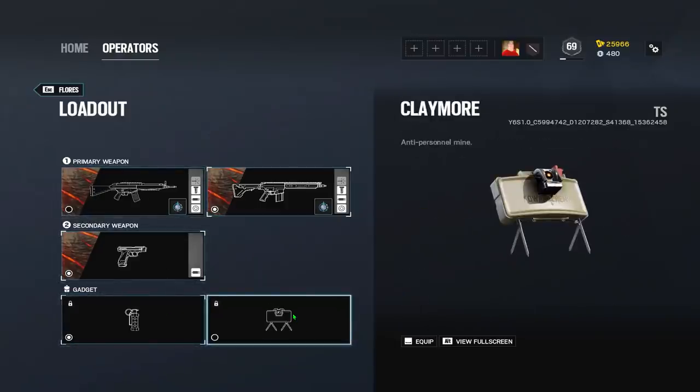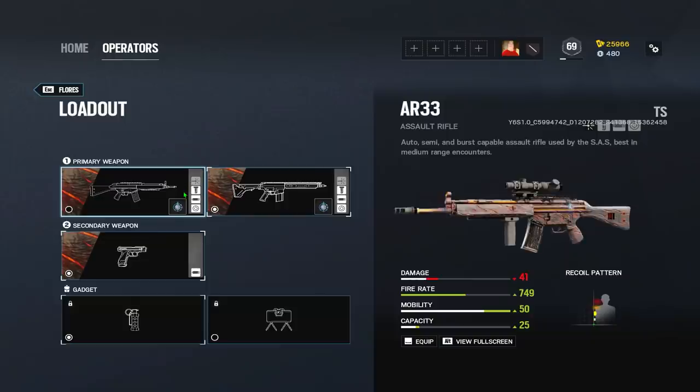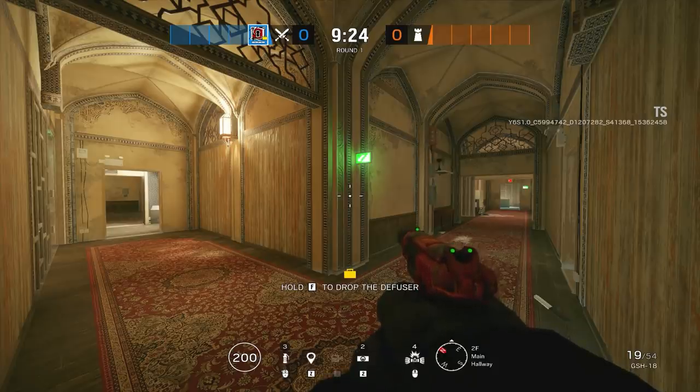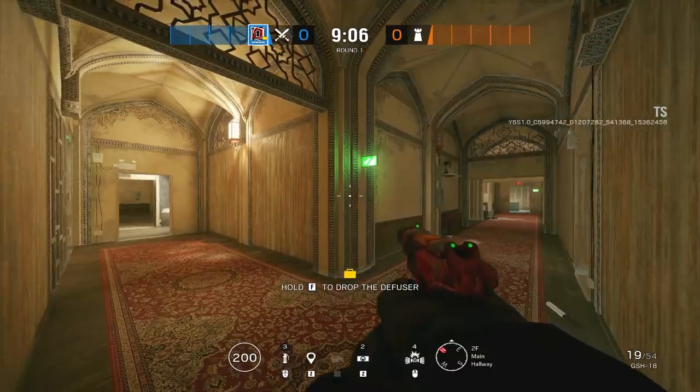His kit overall is pretty average — nothing too crazy, no grenades or anything super strong. Flashes are always nice and the AR-33 is a pretty solid weapon. But the real meat and potatoes of Flores is his gadget. We're here on the reworked version of Border — if you want the full in-depth walkthrough, that'll be on my second channel.